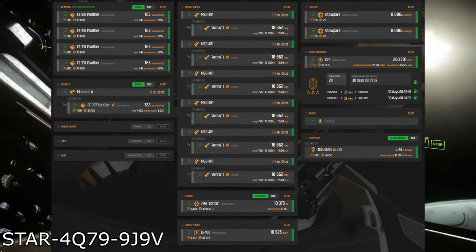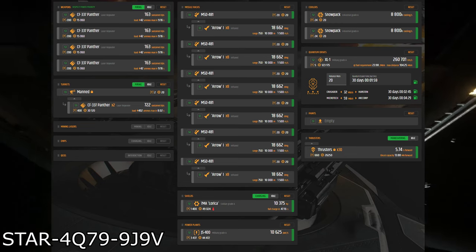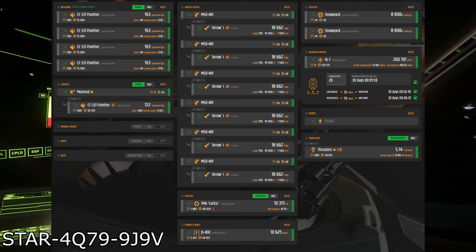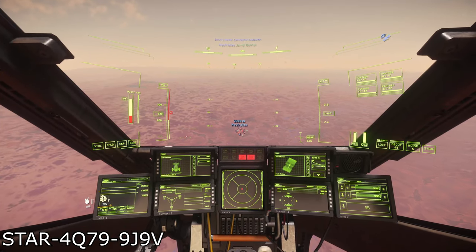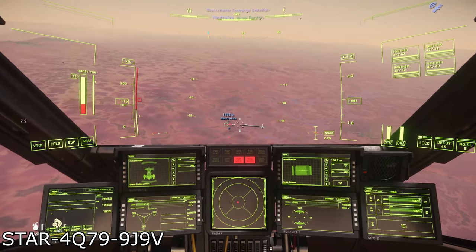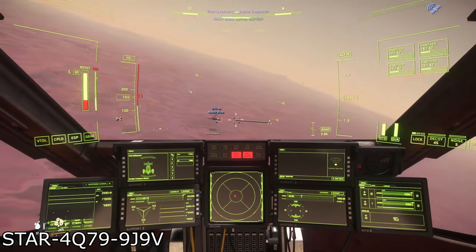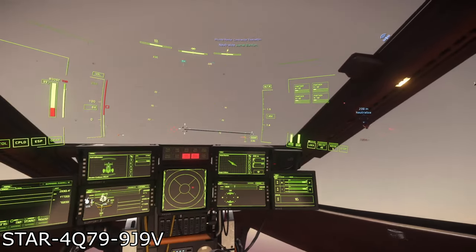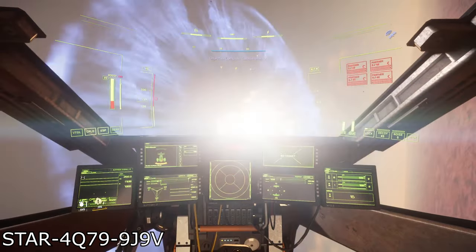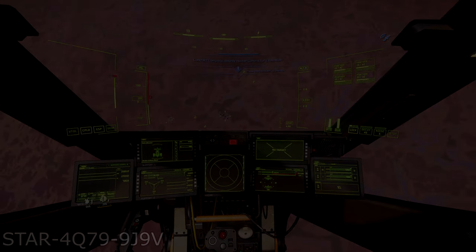Please remember that while these are my personal recommendations of what to put on your Cutlass Black, this is by no means the perfect way to equip this ship. You are free to experiment with what you like to use on your ships and build them however you like to suit your personal playstyle. I hope you all enjoyed this video — if you did, please make sure to leave a like so I know to make more videos like this in the future. If you have any recommendations for ships I should take a look at next, please let me know in the comments down below. Thank you all for watching, and I'll see you all in the Verse.